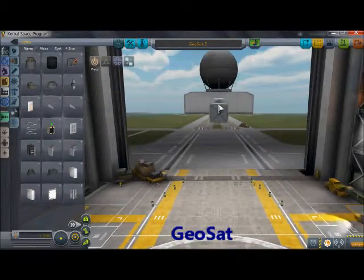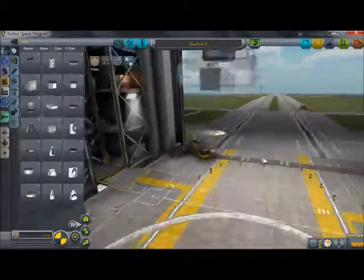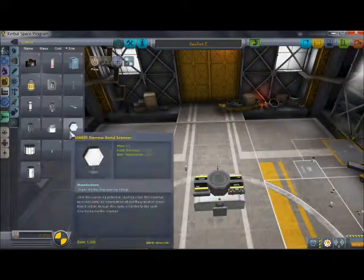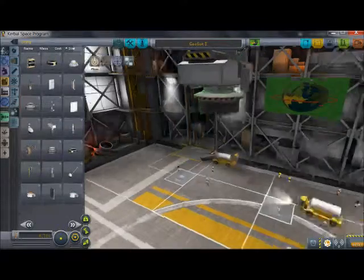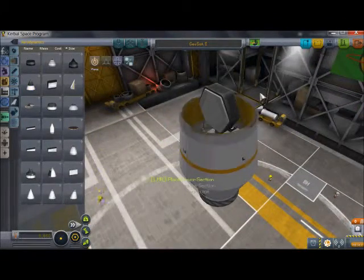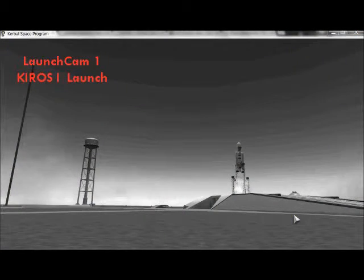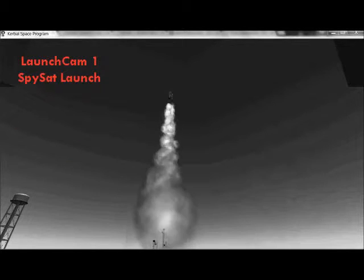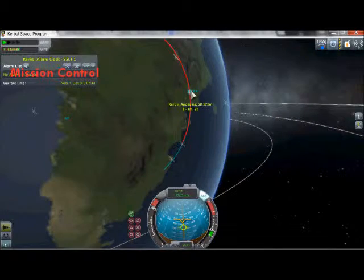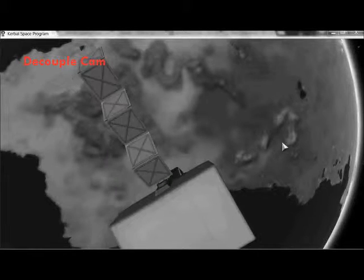The next satellite is going to be the Geosat 1. This one is going to be observing Kerbin and its weather systems. It has a scanning system in the front and a camera system to do observations on the weather systems on Kerbin. Here we see the launch, seen from the launch cam and from the launch vehicle. This one is going to be in a polar orbit, which allows it to see all parts of Kerbin as it orbits several times.